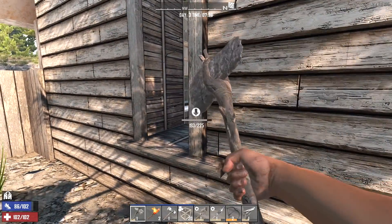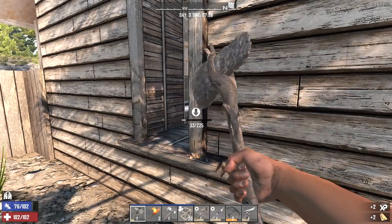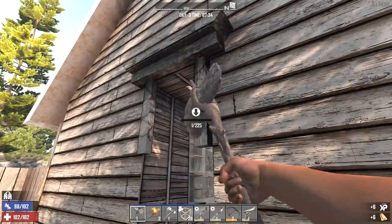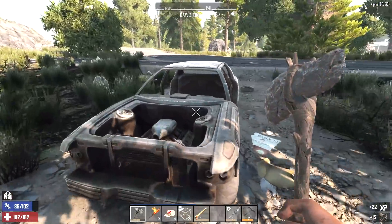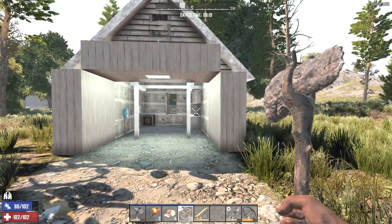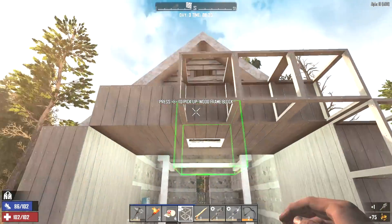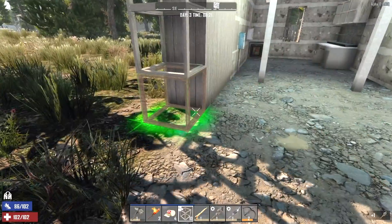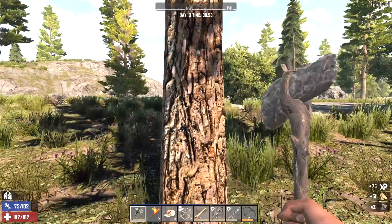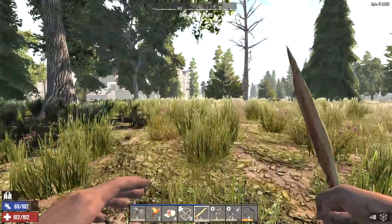I'm not sure if I want to seal this in or expand the back or put in another door here. But whatever decision I make, this framework here has got to go. Clean up the front yard a little bit. We could smash this car with the sledgehammer, but I'm going to leave it there for now - hopefully we can find a wrench today and take it apart. We just want to extend this a little bit more, then close it in, put in a door, and we'll be good. Alright, enough home improvement for now. Let's venture out.